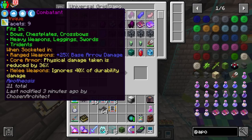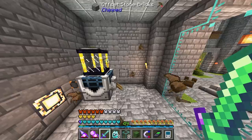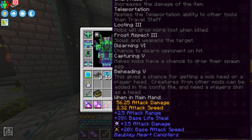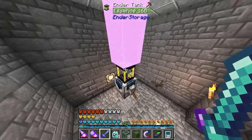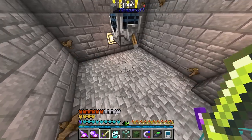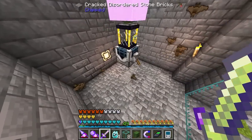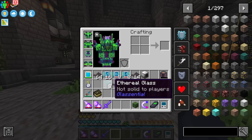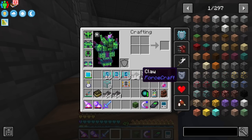The loot pinata is crazy — it procs an explosion like TNT going off, but it multiplies whatever the mob was already going to drop. Earlier I got a ton of Apotheosis gems — 21 of the same gem of combatant from one mob. I definitely recommend rolling that if you can. Even after killing as many bats as I did, I didn't get a spawn egg, but I have plenty of claws to get where we need to go.